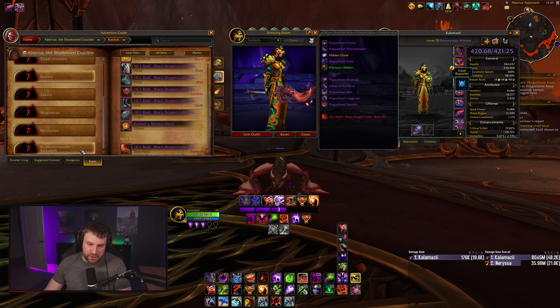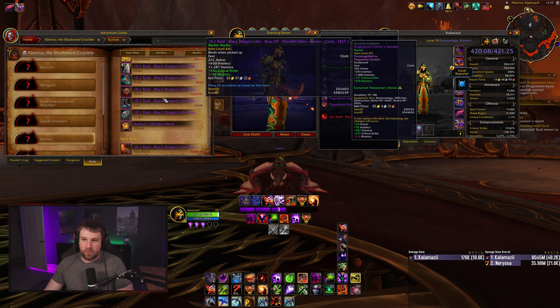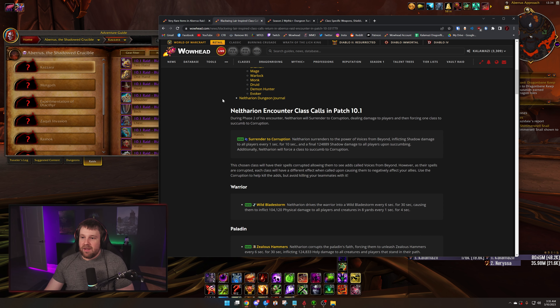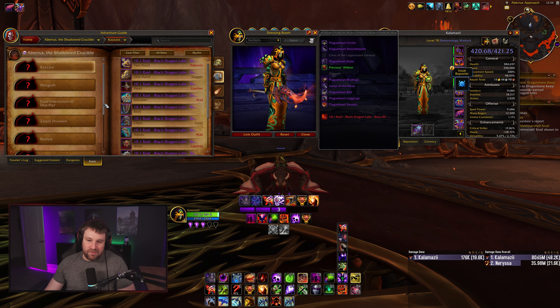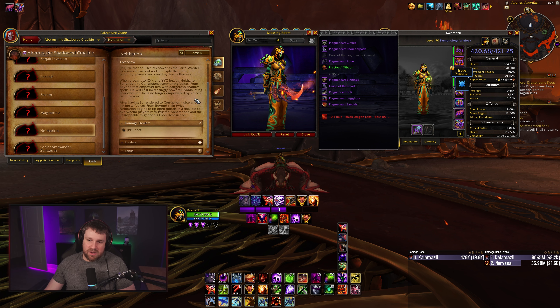Hey, what's going on guys, Kalamazi here. Patch 10.1 is officially on PTR, and today came a handful of blue posts looking at gearing buffs, nerfs, certain abilities, new rare trinkets in the raid, class tuning, new class weapons, dungeon tuning, and the official reveal of Zaralek Caverns. Tonight's video we'll be summarizing the larger PvE changes. There is a PvE/PvP kick expel lockout decrease that happened universally — Blizzard said they'll adjust PvE-based spells in Season 2 to reflect that change. Let's jump right into it.